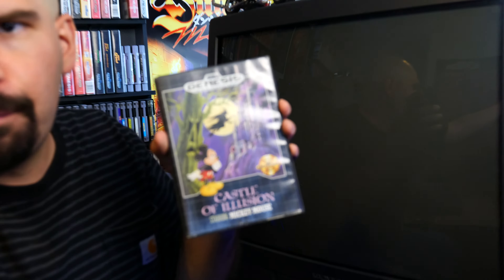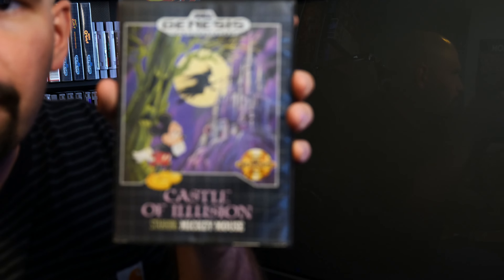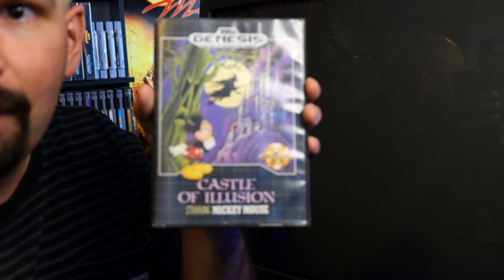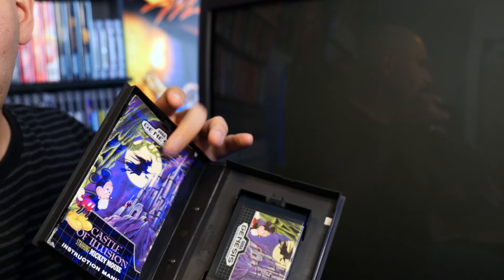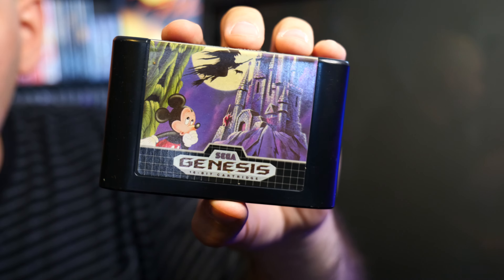Alright folks, today we're going to be playing Castle of Illusions for the Sega Genesis. Let's see if we can focus that camera here — there we go. Here is the box, the back of the box, the spine label, the manual, and the cartridge. You can see the manual is a little beat up — it's been played quite a bit.